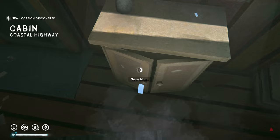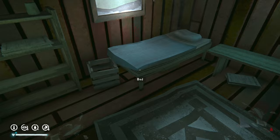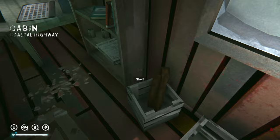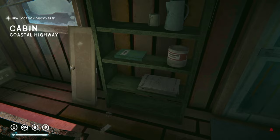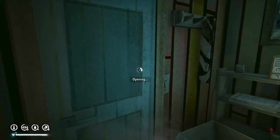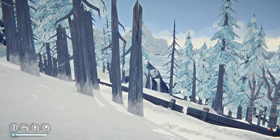We check the first house and find a fire log, pork and beans, and a candy bar — not much. A ton of books in another. More dog food. The last house has some Pinnacle peaches in surprisingly high condition — on Day 70 we're still finding stuff at quite high condition which is honestly surprising. We find a 39% soda as well then head down toward the lake.